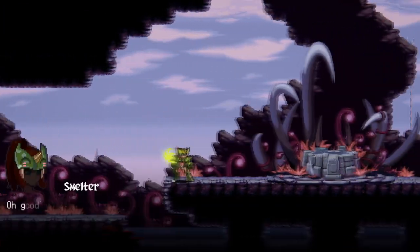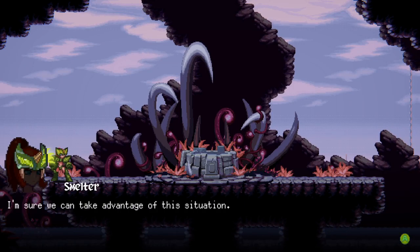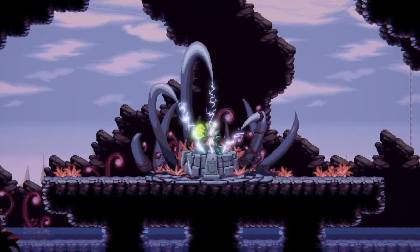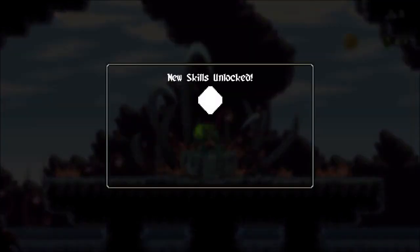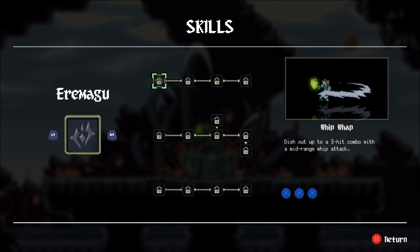We gotta watch out for those little suckers. Oh good, an Emmergu forge — I'm sure we could take advantage of this. Let's see what it makes for us. These are things that will up our power in one way or another or give us a new ability. We've got a new skill unlocked — Whip-Wap! I'd like to see what this is.